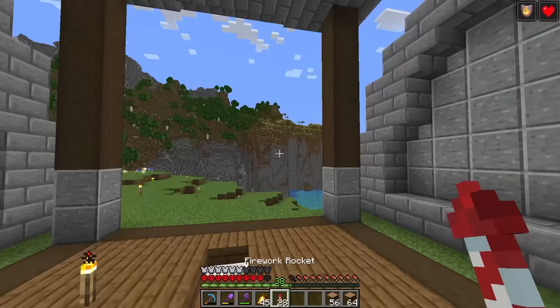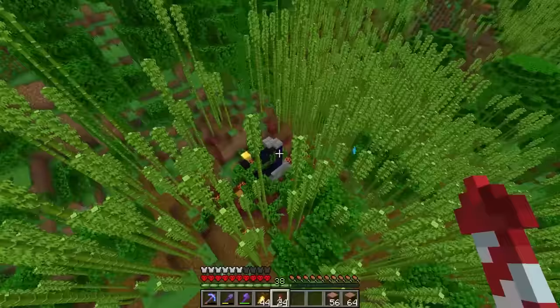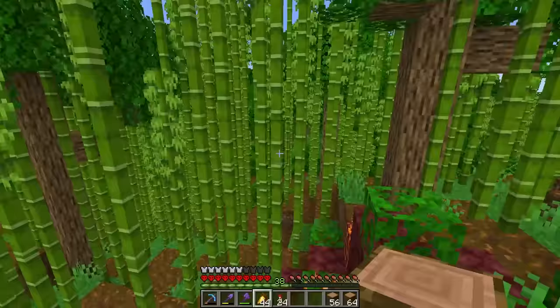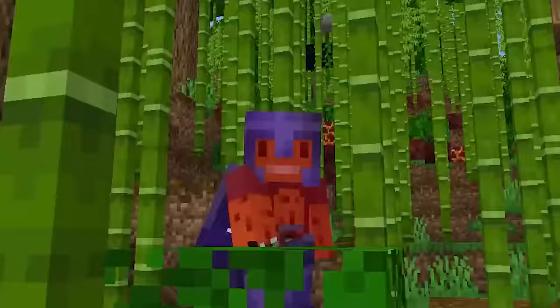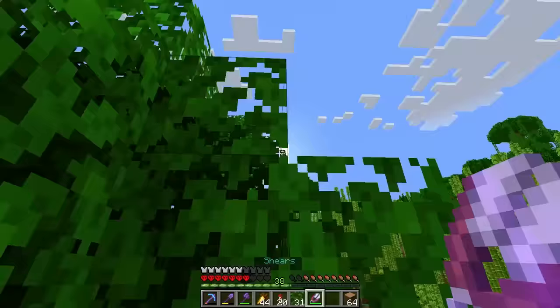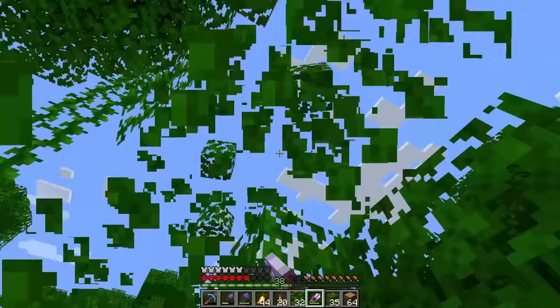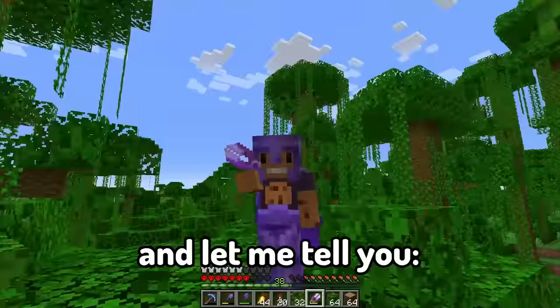I'm too lazy to find my stuff in the chest room so let's just fly over here to this convenient small jungle I have behind my base. Whoa - there's a nether portal hidden inside here I didn't even notice! Nothing good in it though. I'm stuck in the jungle. Might as well mine some wood and take all the stuff I need like vines and jungle leaves - my favorite leaf because it's so green and luscious.